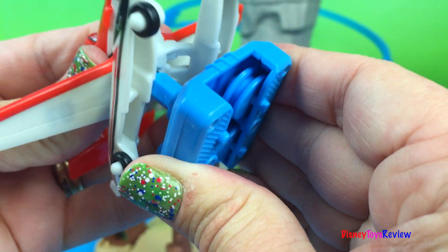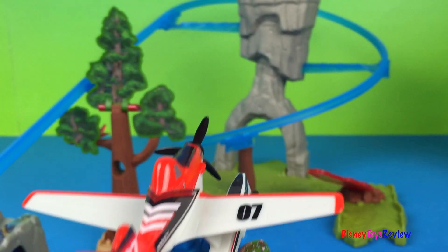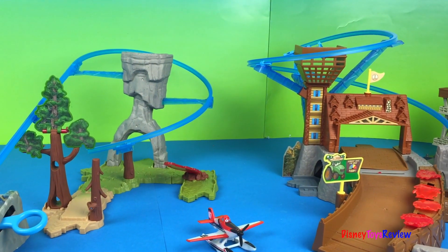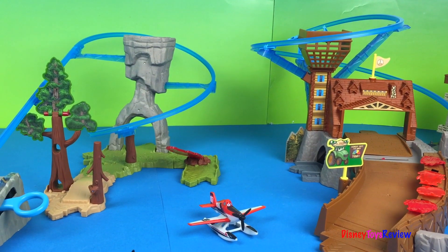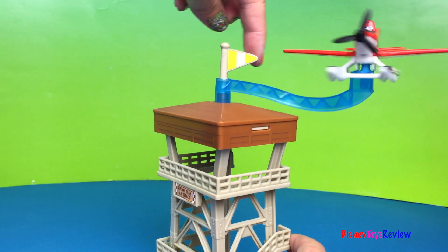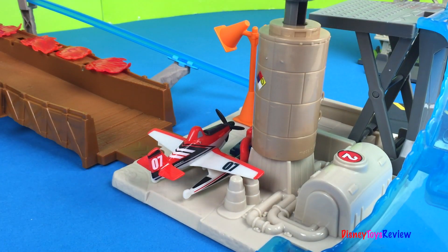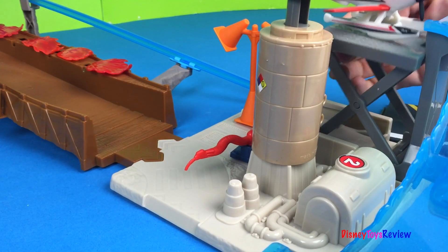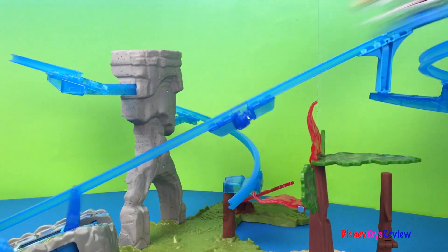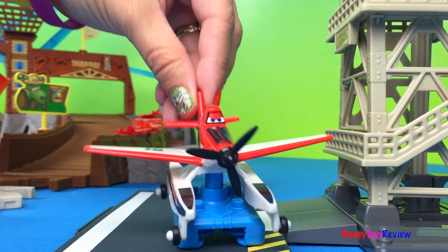Let's hook him in. Where do we want him to fly? Do we want him to fly on this set or our other set? I think I want to do the other set — let's have him take off from the tower! There's Dusty taking off from the tower! He's gotta fill up his water! Yay, you're all ready to go! Yay, Dusty did it!